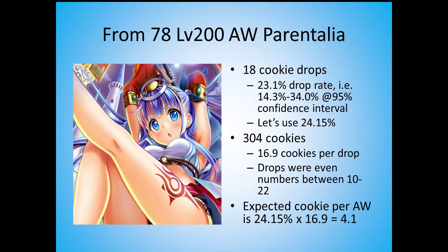You can calculate the expected cookie per art witch to be 4. The probability used is not the raw sample probability — I use the midpoint between the lower bound and the upper bound of the confidence interval, which works out to 24.15%, about 1% higher than the sample drop rate. There's no strict mathematical reason to use the midpoint, I just thought it's better than the raw sample drop rate. So the expected cookie per art witch is 4.1.